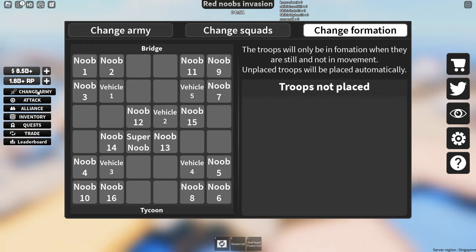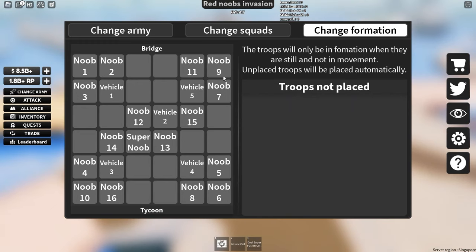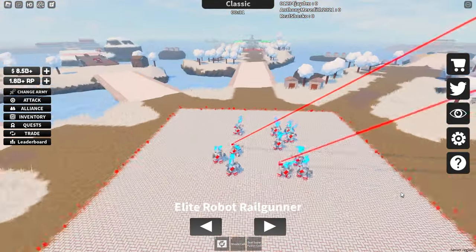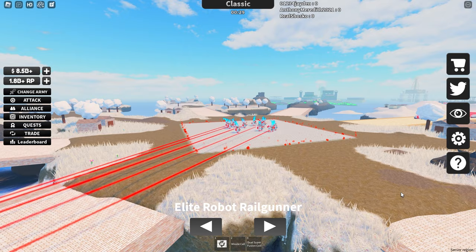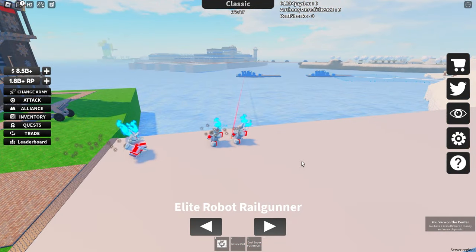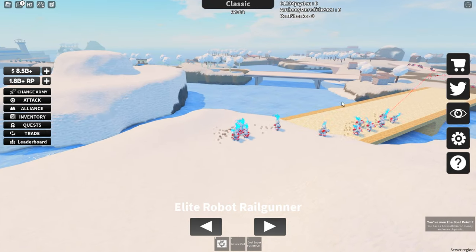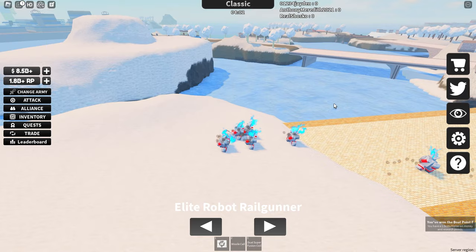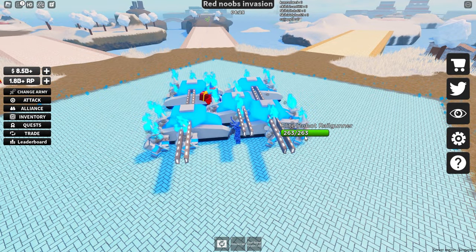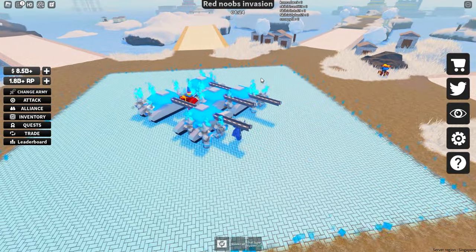Now let's get into my army's formation. Pause the video if you want to copy this. Literally every single noob in my army is an elite robot rail gunner. The reason being is because they just have a stupid amount of range — not as much as they used to, but still they do a ton of damage. Their main downside is the fact that they only have 263 health, so a lot of the times your elite robot rail gunners will all just immediately die if an enemy does a missile strike while you're in the center.